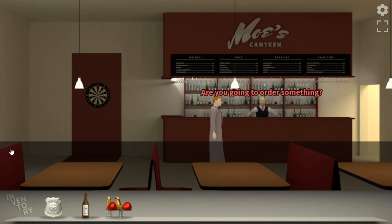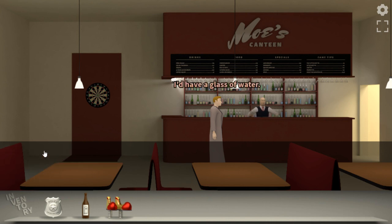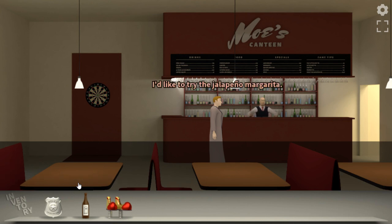Hi. Are you going to order something? I'd have a glass of water. There's no water here. Anything else? What are you doing with this glass, just sort of moving it around? None of your business. Anything else? Can we try the jalapeno margarita? That margarita — sure, there you go. This doesn't have any alcohol. It's a bit spicy. There's a key at the bottom of the glass. Always the same thing. They give me the passcode, then they act surprised. I'm tired of this.